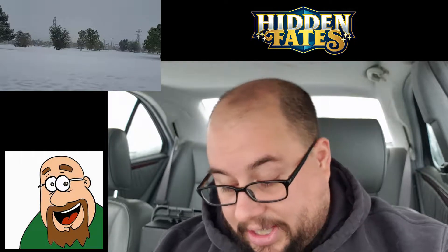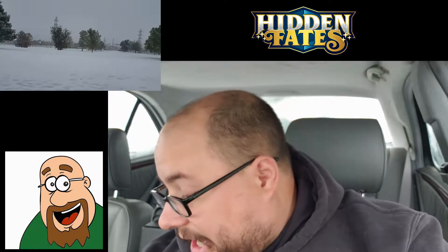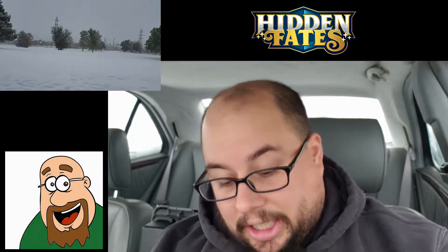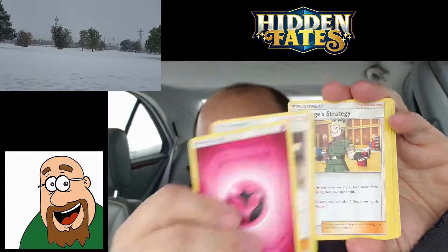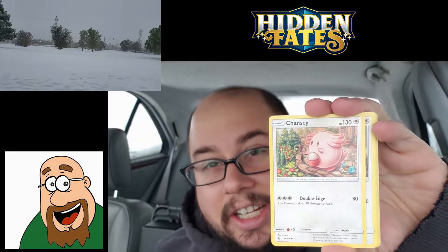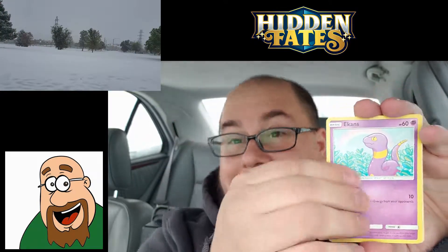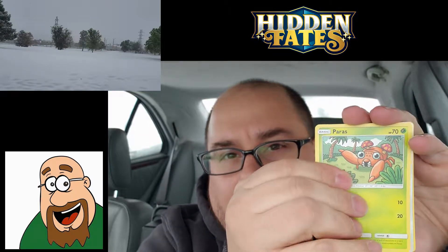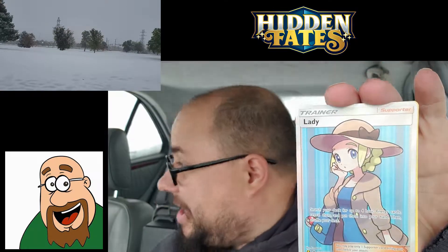Three packs left. I'm still hoping to get an Elite Trainer Box. I desperately want the chandelure stained glass card — it's going to be so much fun to have in the collection, just a beautiful card, probably one of the most beautiful ever. Fairy energy, Koga's Trap, Lieutenant Surge's Strategy, Chansey, Eevee, Clefairy, Caterpie, Kangaskhan, Paras — and a full art Lady! I like that one, that's my second one.